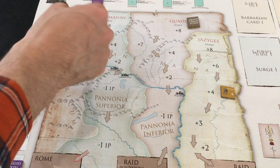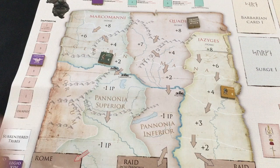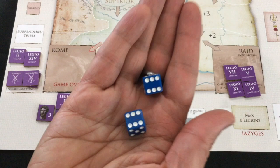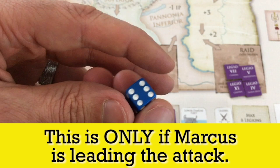In combat, you compare the tribe's combat value — their current side's strength plus the terrain modifier — against your number of legions plus the leader's value. You roll a d6 for each side; higher total wins, reroll ties. Each time the Romans roll a one, they lose one point on the Imperium track; each time they roll a six, they gain one, as people are satisfied or dissatisfied with Roman leadership.